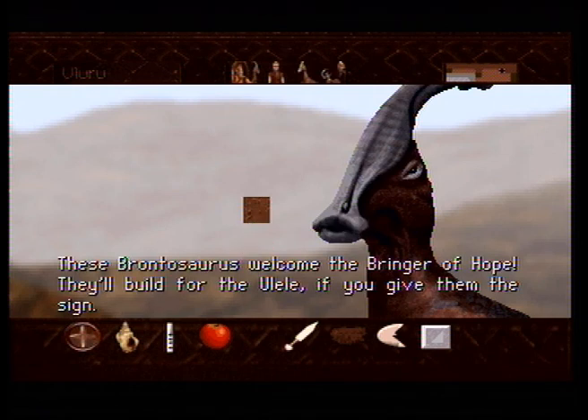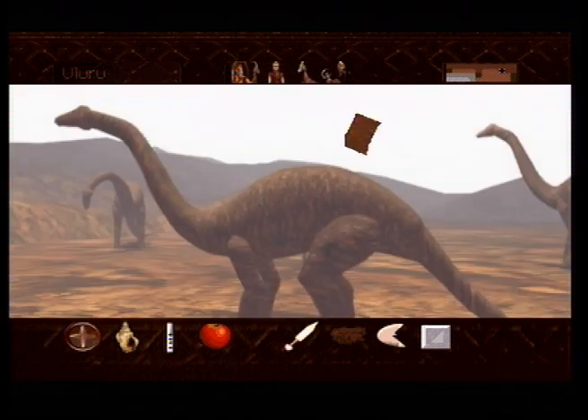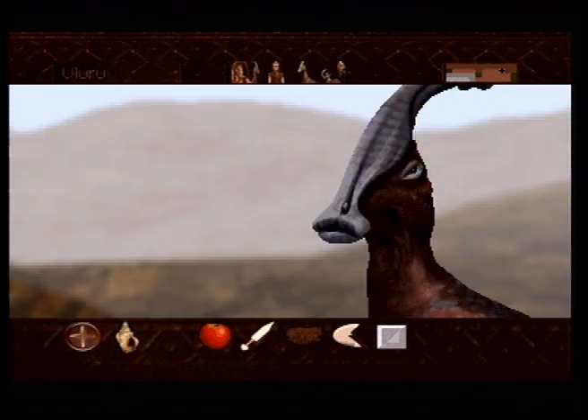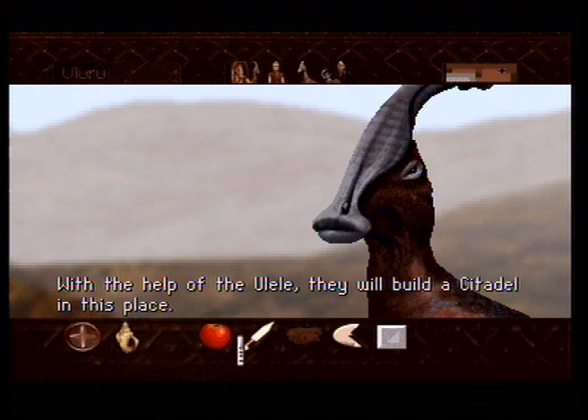'These Brontosaurus welcome the bringer of hope. They'll build for the Eulalie if you give them the sign.' Let's just have another concert here. Even though Adam is not the best musical player, he's learning I suppose. Even though it doesn't show. 'With the help of the Eulalie, they will build a citadel in this place.' Alright, so let's do that.